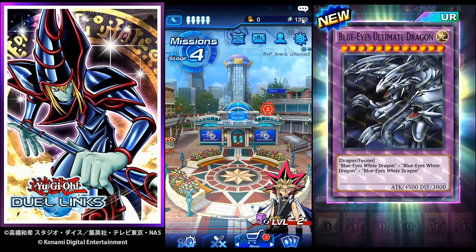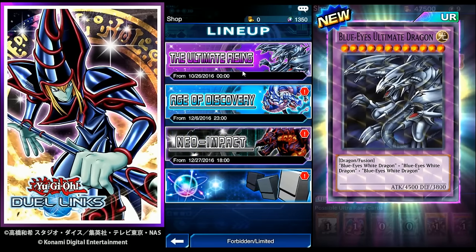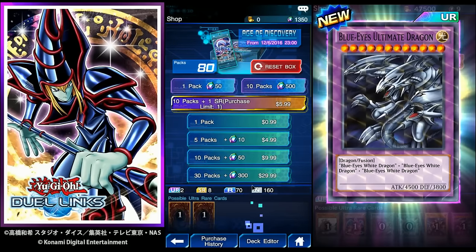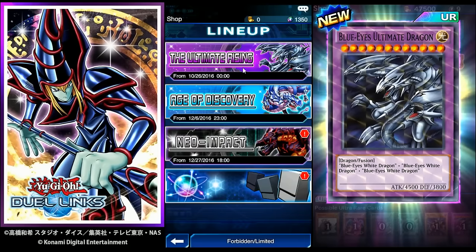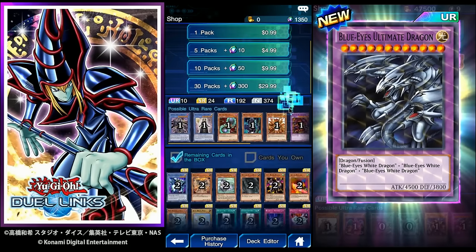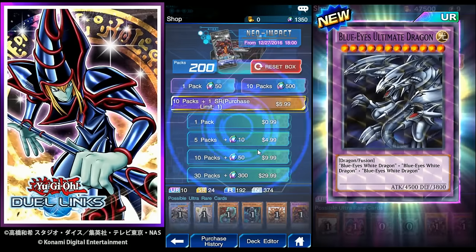I'm super excited and today we're gonna do a pack opening. I have thirteen hundred and fifty of these little stones. Let's go ahead and go to the shop and see what we have here. The Ultimate Rising — I don't believe that one's very good. Age of Discovery — that's the one that's not the best, it's only got two URs in it, nothing too great. Neo Impact is the new one; we're gonna do ten packs of this.